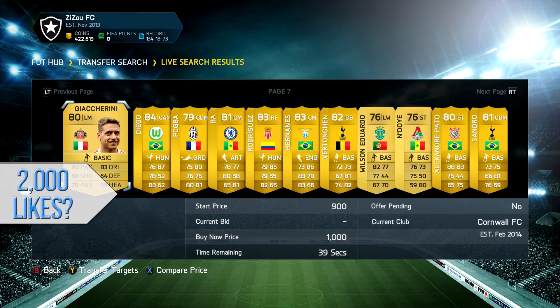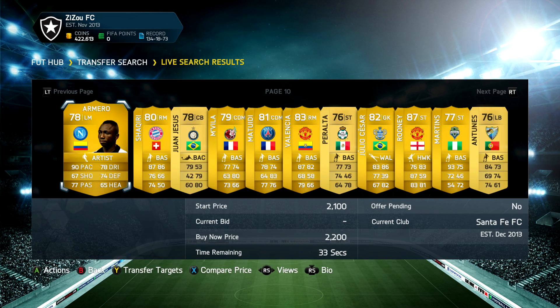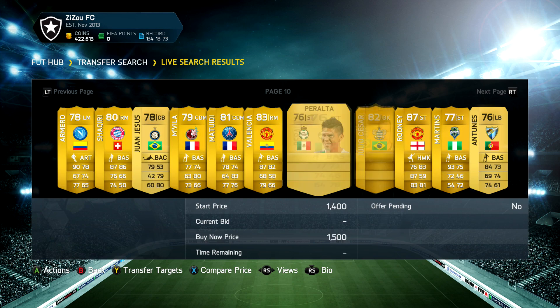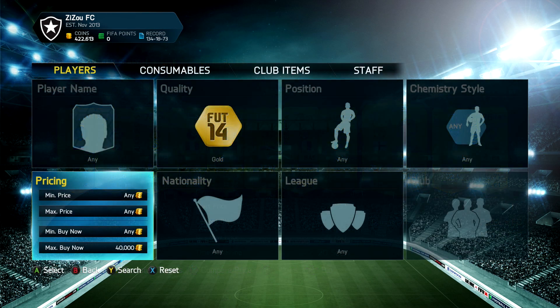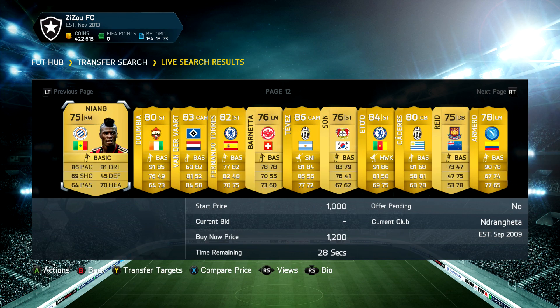So we go out and randomly generate page number 10 as our first number, go to that page on the market, and we get an 87-rated Wayne Rooney — pretty good, looks to be a tank of a card on Ultimate Team. The coin limit we're using in this episode is anyone less than 40,000 coins, so we can still have a fairly expensive-looking squad but with relatively cheap players.